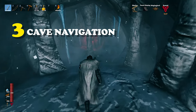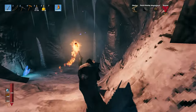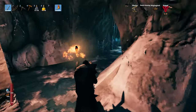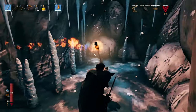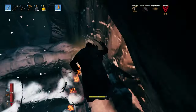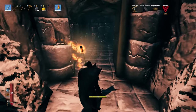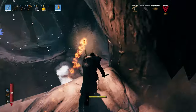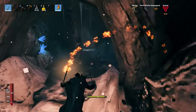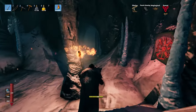For tip number 3, I have cave navigation. Same thing as in the burial chambers — you can stick to the right-hand wall. Keep to the right-hand wall and eventually you will get back to the entrance. You won't get lost if you keep to this strategy. Always follow the right-hand wall, and this tip can actually help you in real life too. Moving back toward the entrance, you will see that we are back where we started by following the right-hand wall.